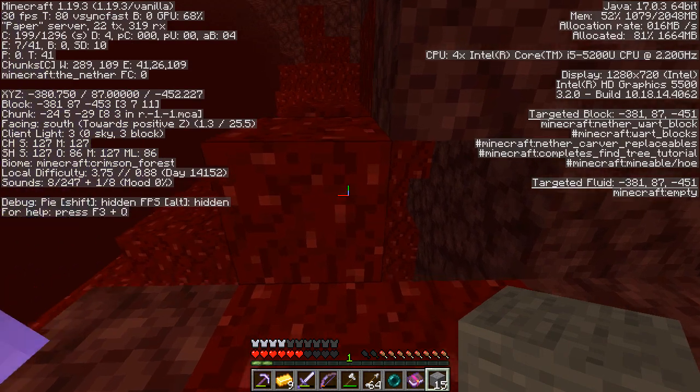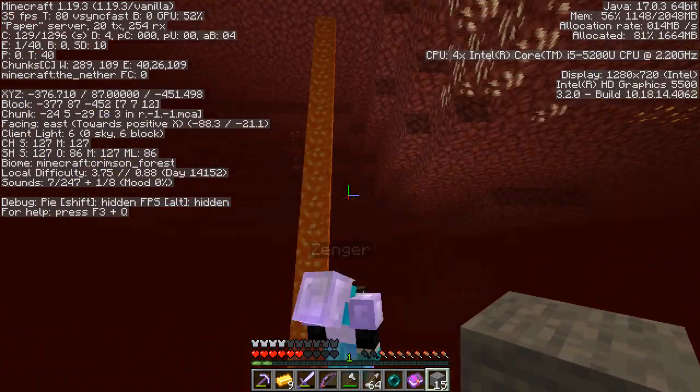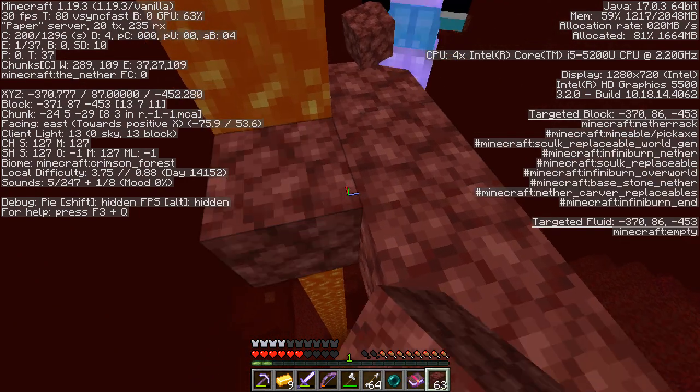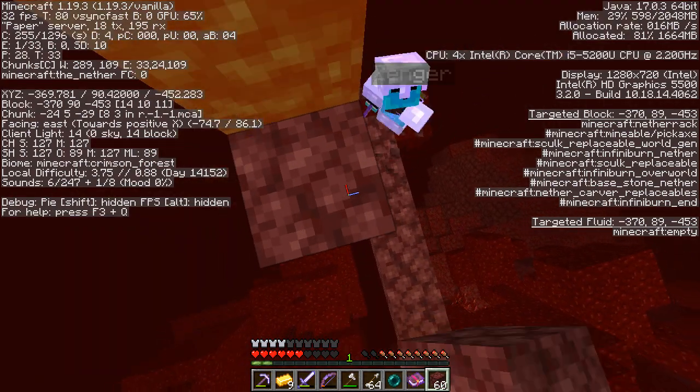Which way are we going? We need to go to the right as well. That's okay, we can just go straight until we hit zero, or whatever the coordinate is. Unfortunately, you're about to hit a lock. You can hatch it. Yeah, yeah, yeah.